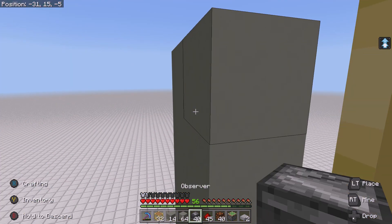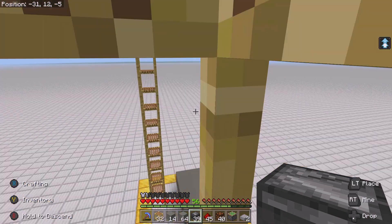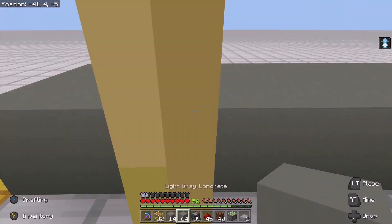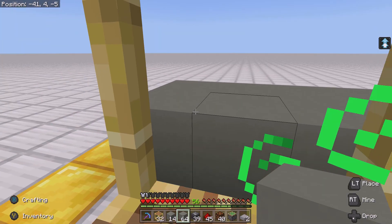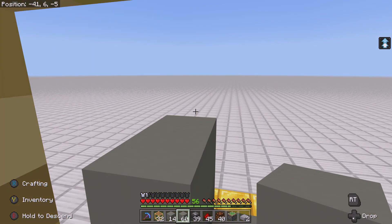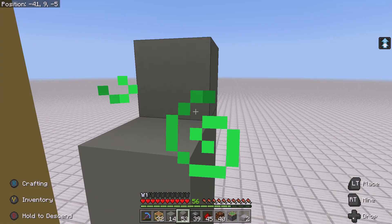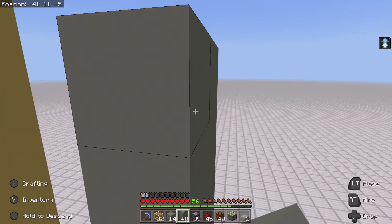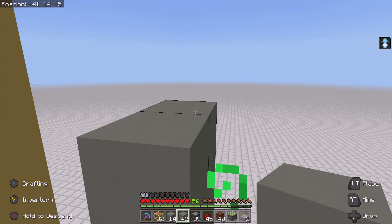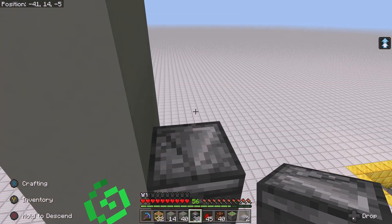Now let's go down 3 blocks and place an observer like so. Let's repeat this for the other side — again, go down 3 blocks and place an observer.